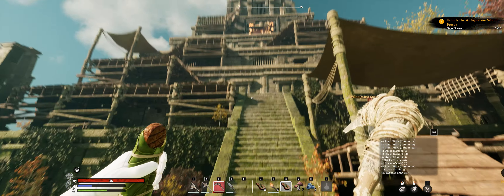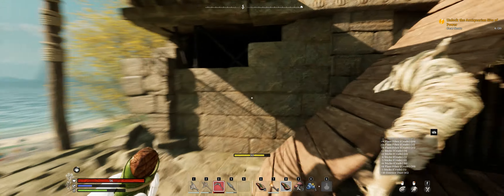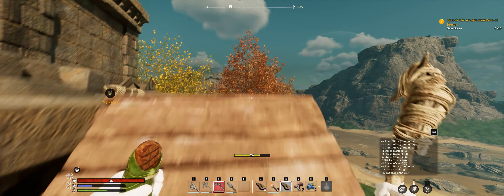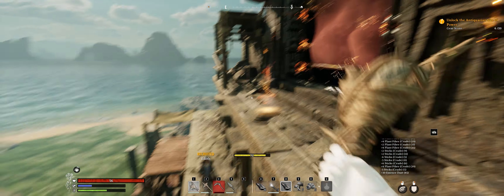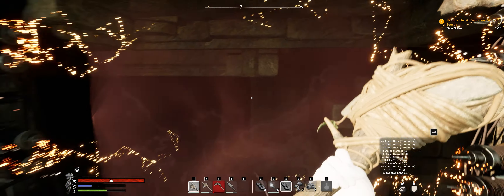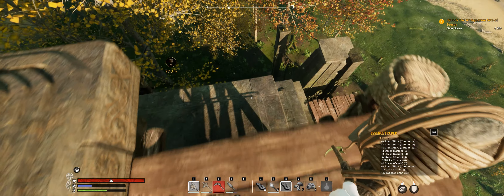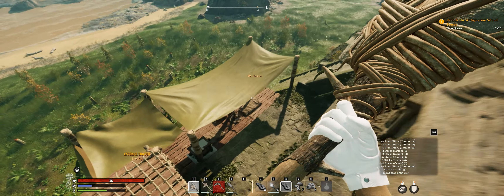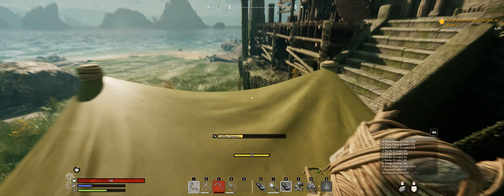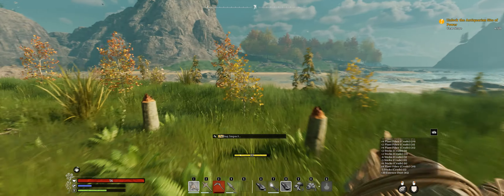I'll just show you guys really quick before I fast travel back to the house. Up here is the antiquarian side — this is why we need to get our gear score up. Obviously we can take on level 25 stuff, but it's not easy. Things in here are strong, and it will actually keep you out until you're the right gear level to sustainably do it. Some of those are pretty difficult — I'll show you the mobs I can't stand later. But we've got to get our gear score up is what I'm getting at.